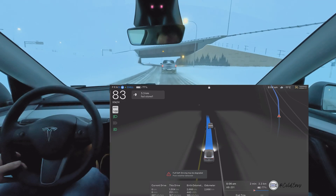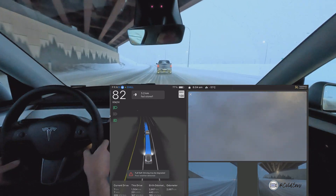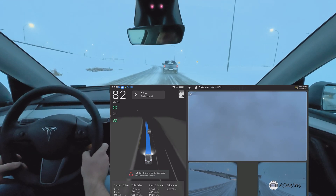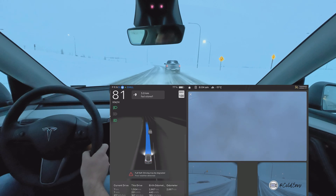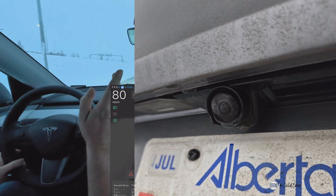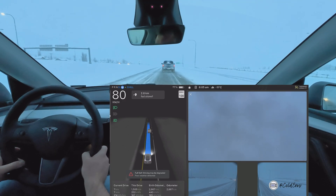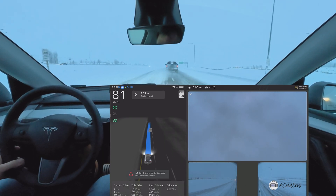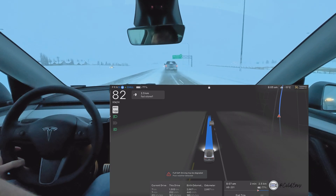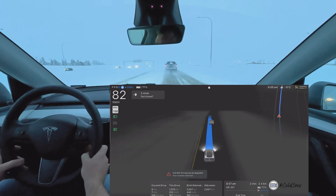At this point our backup camera is pretty fogged up, and this is also with the new lens cover that Tesla started fitting into all new cars — I actually have that in my vehicle. It doesn't really help that much in these conditions. If you don't have it and you think you're missing out, you're not really. In rain conditions it'll probably protect a little bit better.